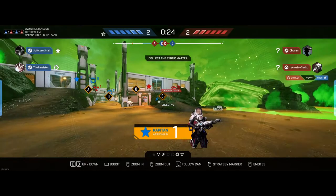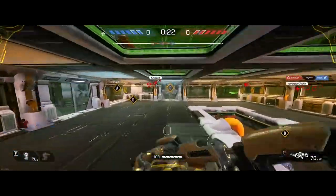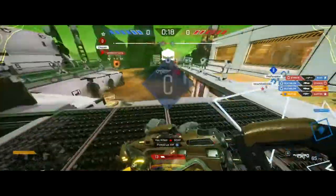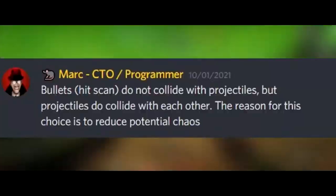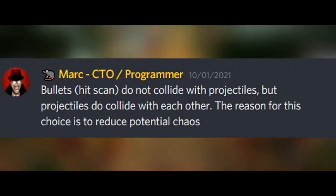Tip number 2. This trick is very close to my heart — it's amazingly cool in some situations if you can pull it off, but also pretty difficult. In Lemnis Gate, projectiles will collide with and trigger on one another.